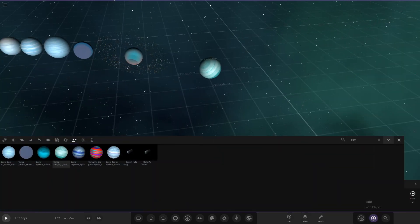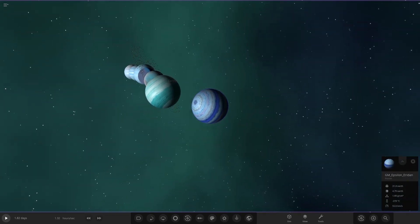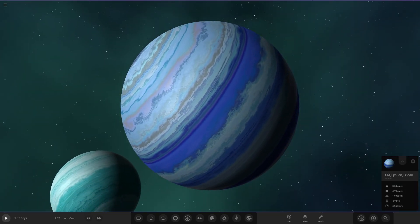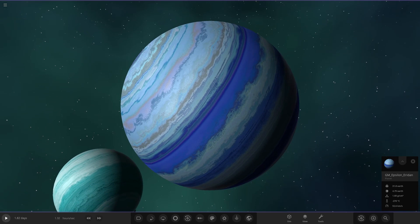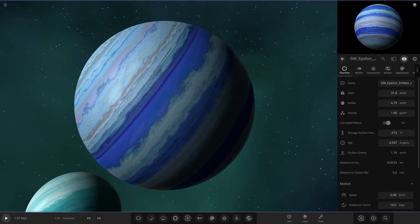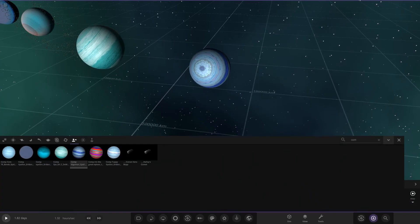Next up is Gigaman's object. This one is also tilted on its side — a trend appearing with multiple entries. It has a real mixture of bands with dark blues and light blues all mixed together. He didn't leave a description, just sent his object, but it's looking great.